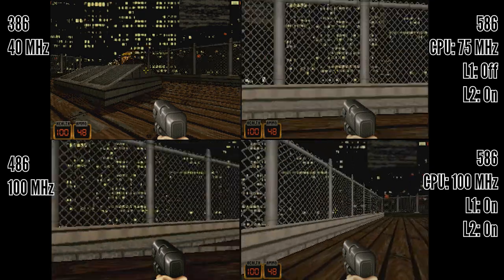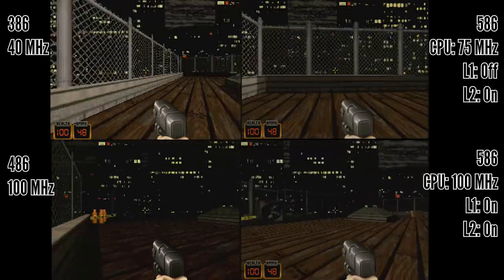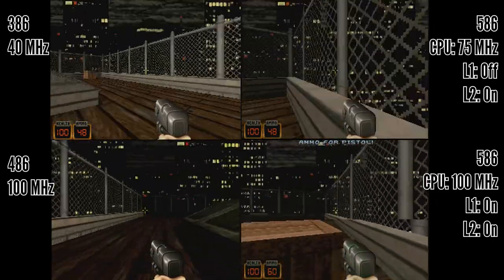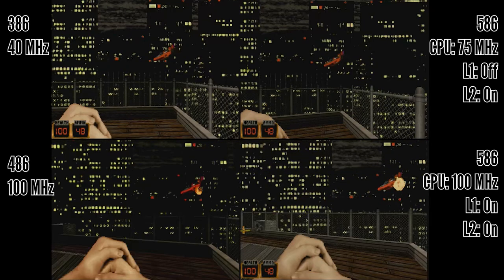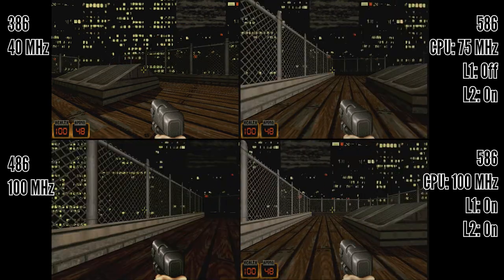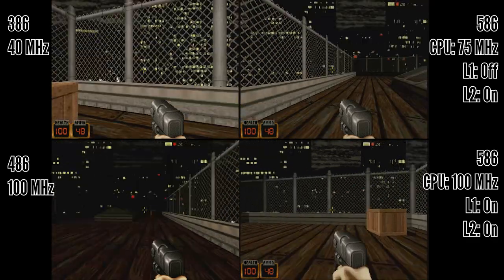You can see what a significant difference the three combined techniques make to the game. Now let's look at Duke Nukem — I compiled a special version that runs on a 386, which doesn't make much sense normally, but I wanted to see how well the speed of my slowed-down Pentium class machine matched, and you can see it lines up almost perfectly. In SVGA you have almost identical speeds on the top and almost identical speeds on the bottom, while the Pentium class machine is even a little bit faster than the 486 at that resolution.